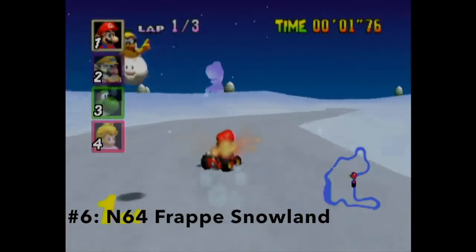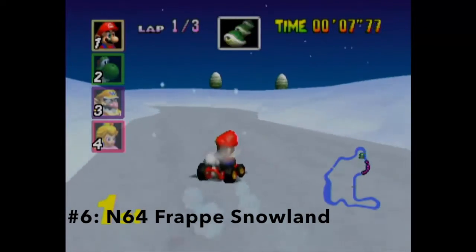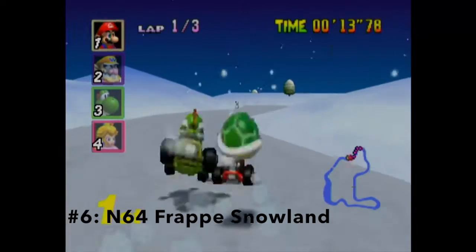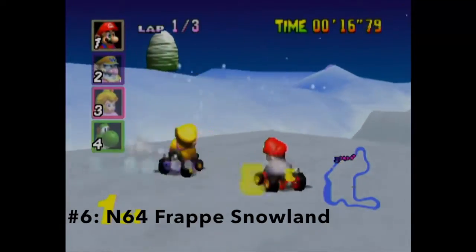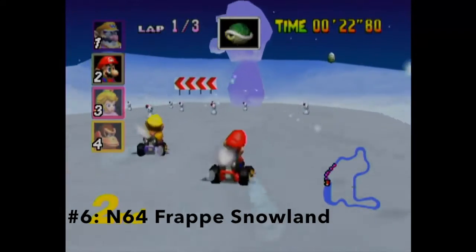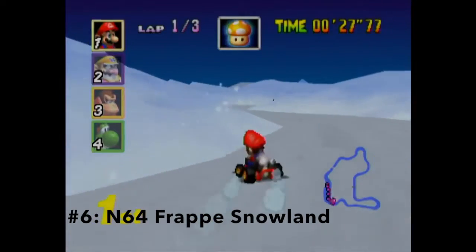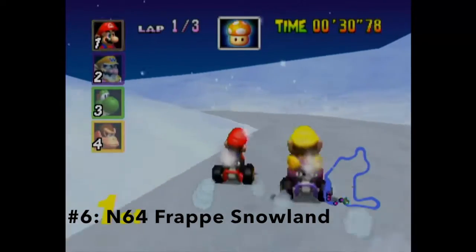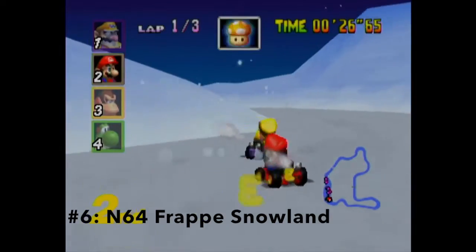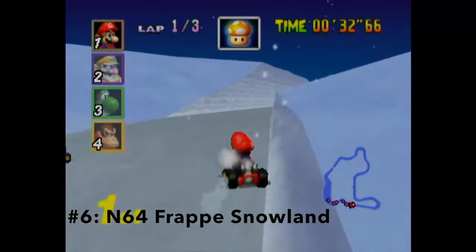Frappe Snowland — a lot of you may be really surprised that I put it this close to number one, but in my opinion it is a really good course. You could argue there's even less to offer here than in Rosalina's Ice World, but you can't really blame it, seeing as it was a Mario Kart 64 and Mario Kart DS track where none of those new gimmicks had been implemented yet. The giant snow statues of Yoshi and Mario are a nice touch, and the field of snowmen some people complain about, but if you just go to the left or right it shouldn't be too bad. In the DS version, the snowmen are spaced farther apart, so it's really easy to get through.